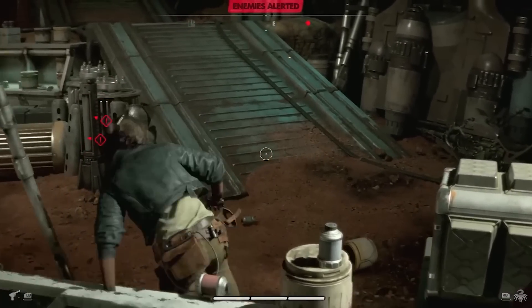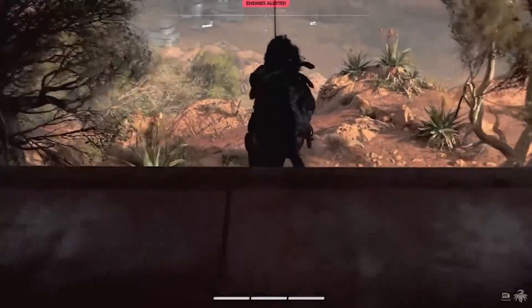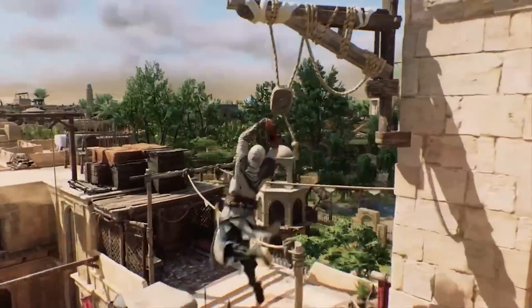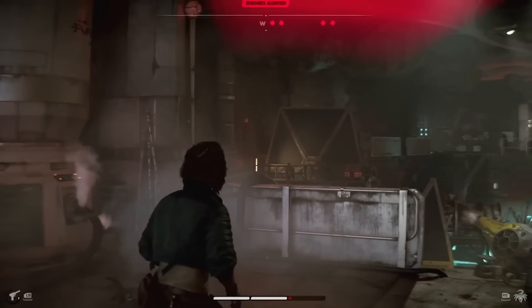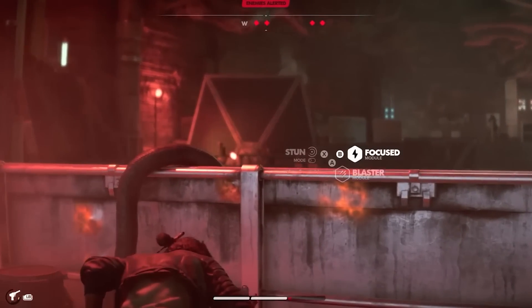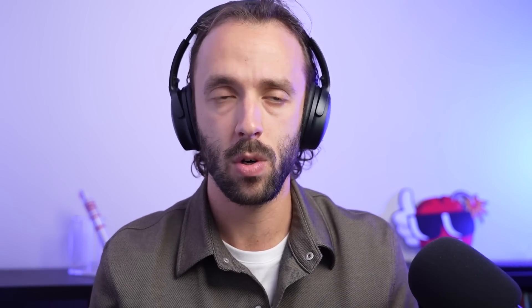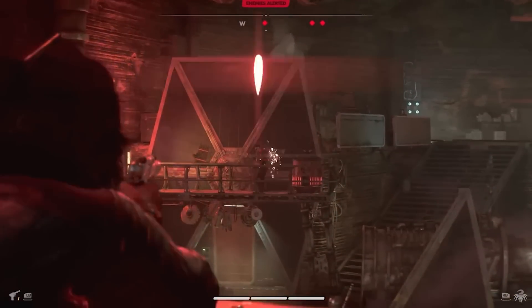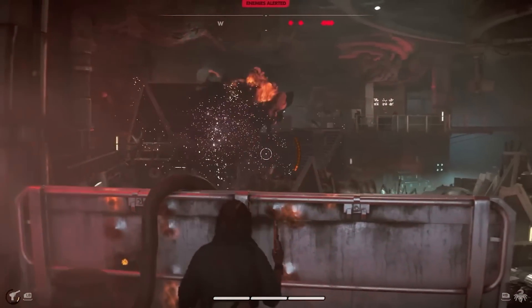We see a couple of times in the trailer Kayvess moving around the environment and vaulting over cover — parkour appears to be a gameplay feature. I'm not sure you'll be climbing buildings Assassin's Creed style, but movement looks pretty decent. You can see your HP at the bottom of the screen divided into a few sections. The cover system seems dynamic, meaning you don't have to press a button to lean against a wall. You can also tell Nyx to go and fetch objects — there's a healing item here, so your health likely won't recover on its own.